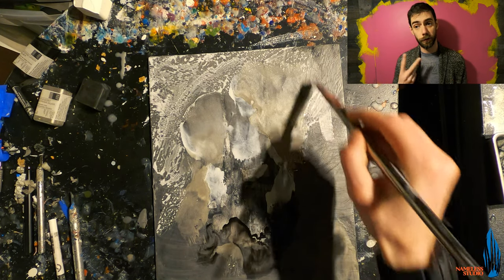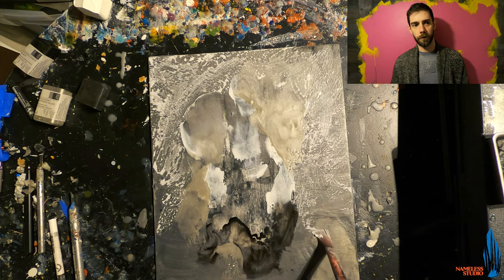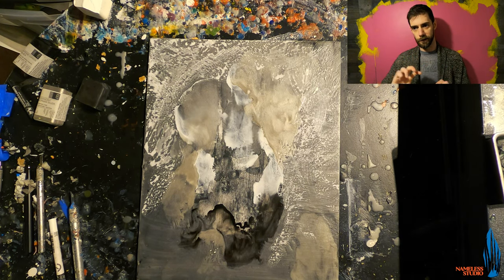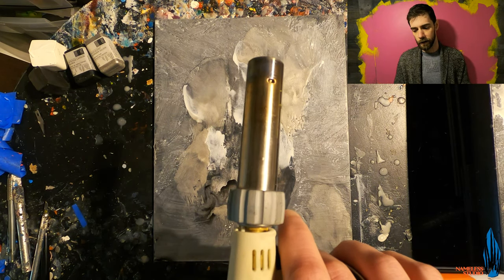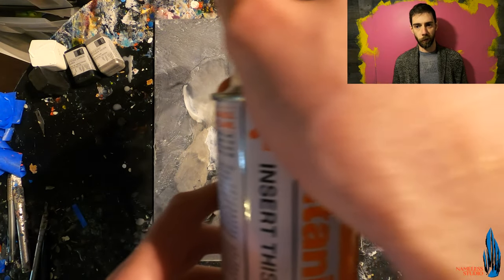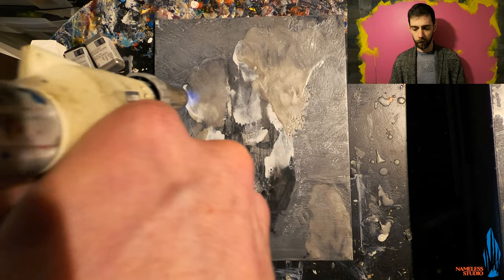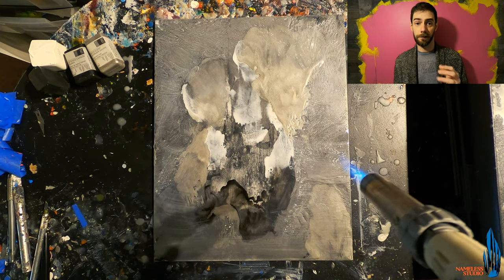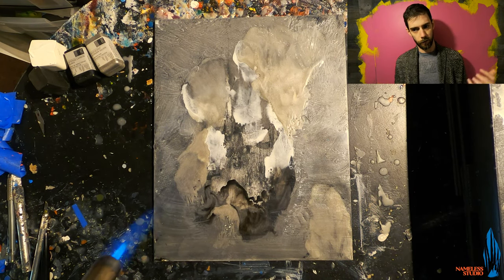Now we're going to take the Neopastel 2s, which are water soluble, and give a nice wash of white on top of that. This will do very much in the end like what we had with the Last of Us piece, where we start to get some nice white fissures and details after we finish off this layer. We're going to let that dry on top so it really gets down into the crevices of that layer of encaustic. Then we're going to give it a nice burst with the torch, which will fuse the Neopastel and encaustic layers together, embedding those little veins of white into the actual encaustic — softening just a little bit, but still giving you these very veiny elements that kind of read as rain.